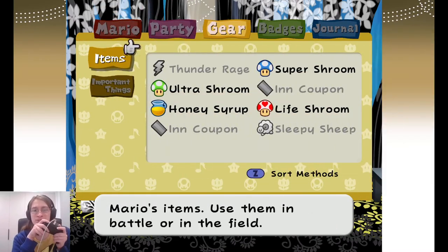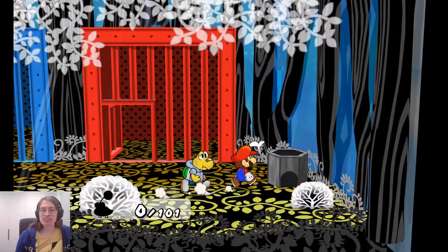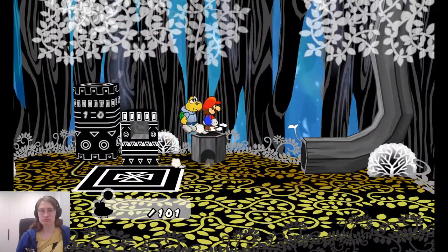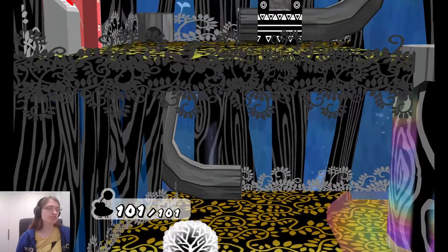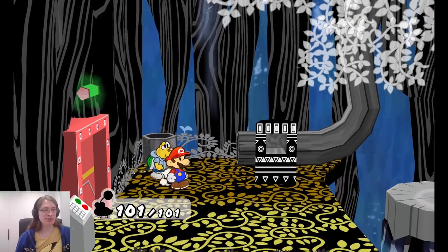What am I missing? I've just completely forgotten what we're trying to do here. I don't have any extra items that can help us out. You know, if Goombella's tattles just told you what you're supposed to be doing, that would help a lot. Let's head back down and see if I can spot something I missed earlier. This is the peony bubble obstacle. I'm having a little trouble with the jump there because of the framerate.